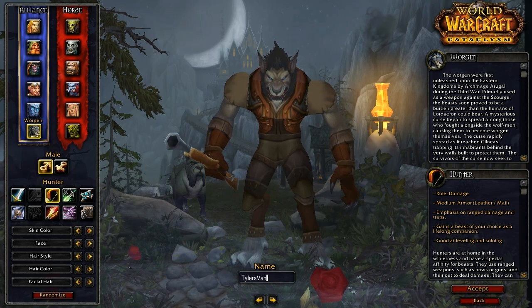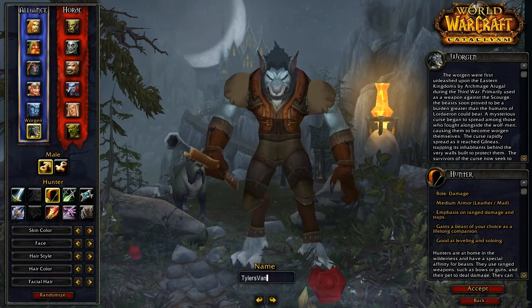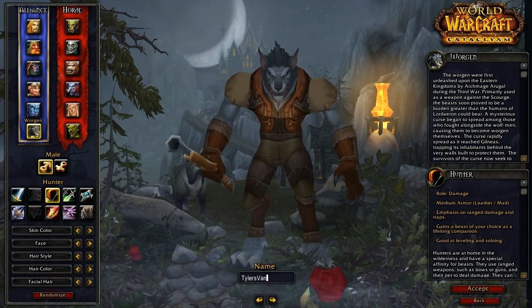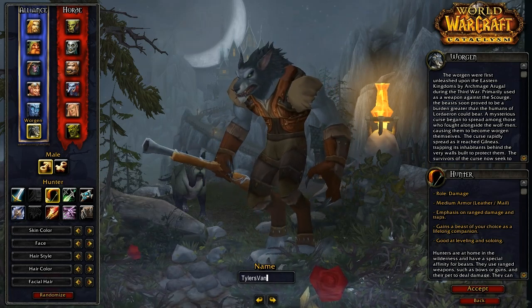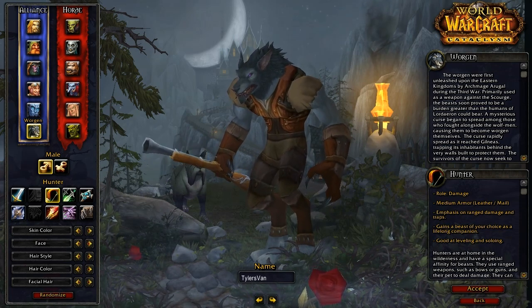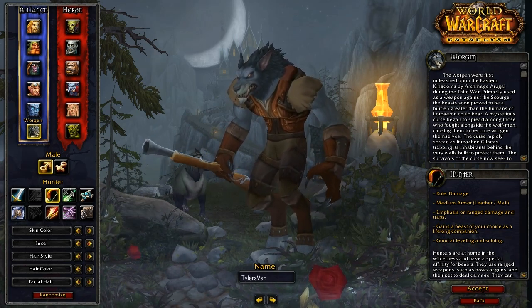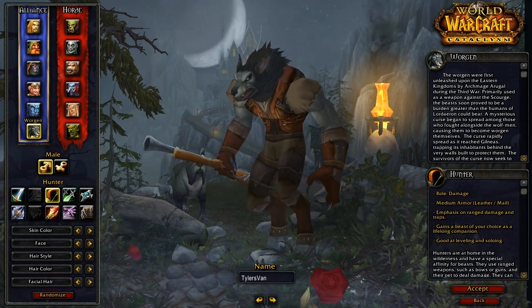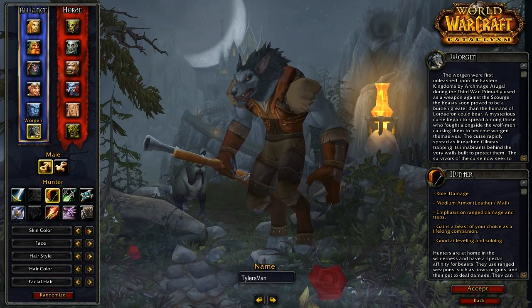I'm going to go through all of the creation options with you so that you can see the various things you can do. All of these look significantly less fluffy and far more lethal than they did previously. It's probably the best angle you can look at it. There are various facial options as well as skin color. Bear in mind, some of the facial options and colors aren't really compatible together.